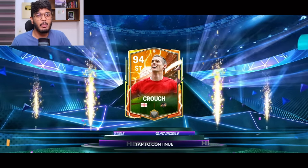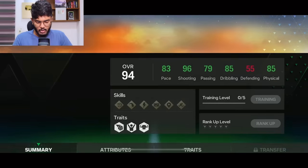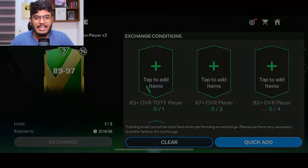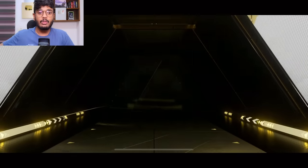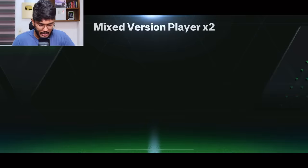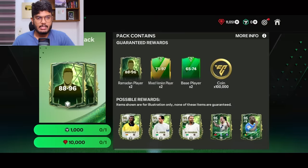We packed the tallest striker in FC Mobile from the 89 to 97 exchange — 201 centimeters. Next 89 to 97: icon or hero, Saudi Arabia center forward — that's Al-Jabbar. Imagine if that was a right wing or right mid, that would have been a big pull. But that's fine.